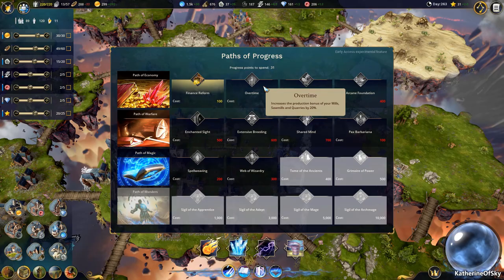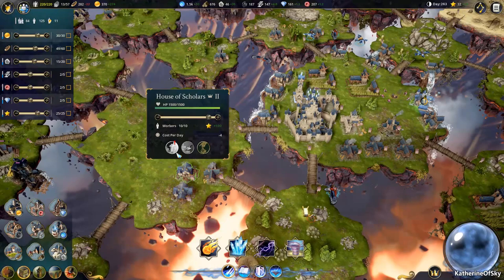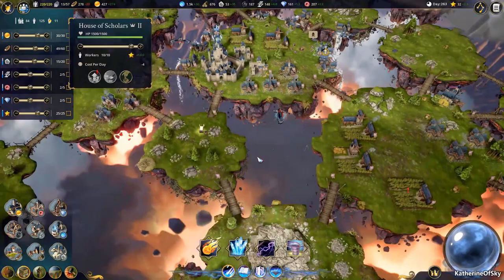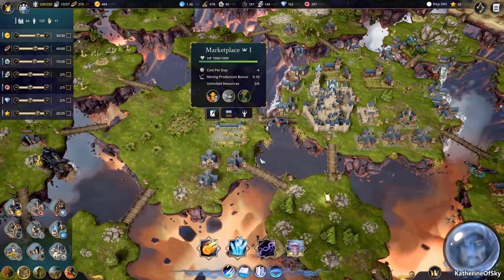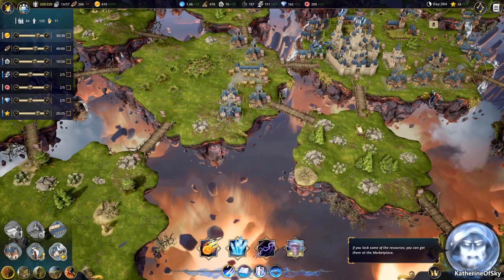What I'm really looking forward to getting is the overtime bonus. So let's maximize our scholars. We need 34 stone. We're running out of stone — we're having lots of money but we have less stone. We have one marketplace and if we were to trade money for stone, we have a five to one ratio. If you build more marketplaces, you can actually get a better exchange rate.